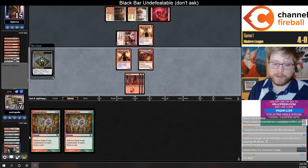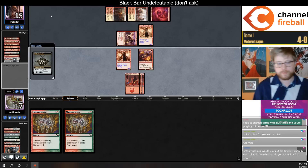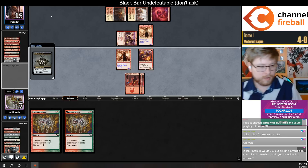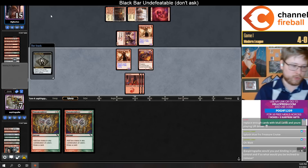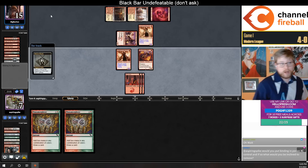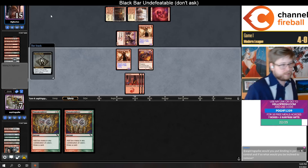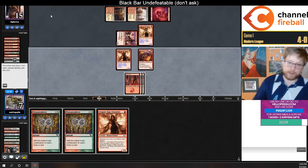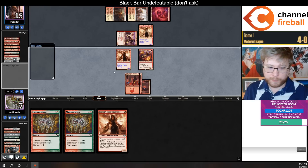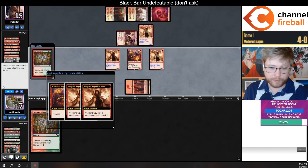I don't think Infantry is much worse than Sprite Dragon — it's close. Would I put Leyline of Binding in Yorion Four-Color Control? I would put it in there. I can't give you a clean answer on what to remove because I don't play the deck very often, but there are plenty of flex spots — nobody agrees on the perfect way to build that deck anyway.